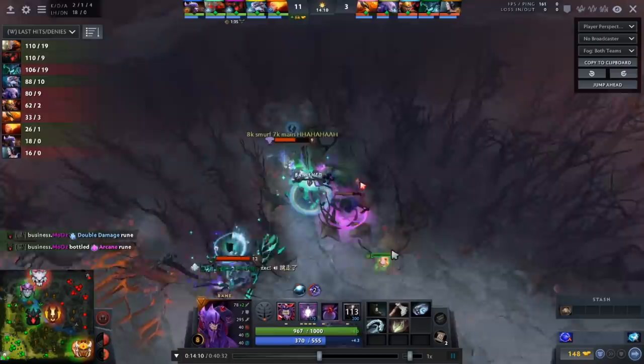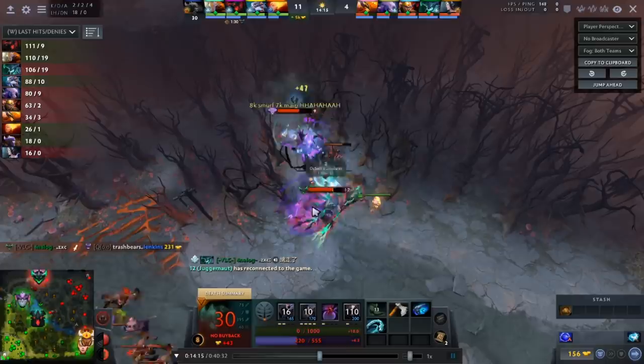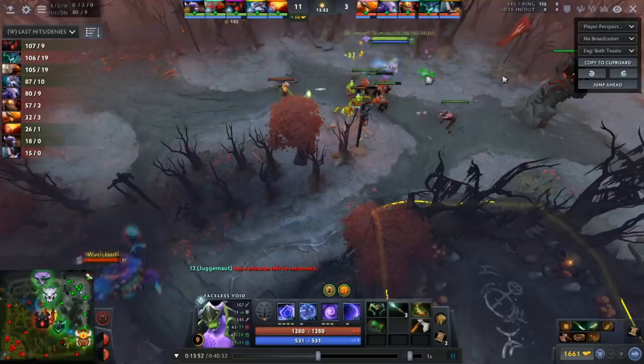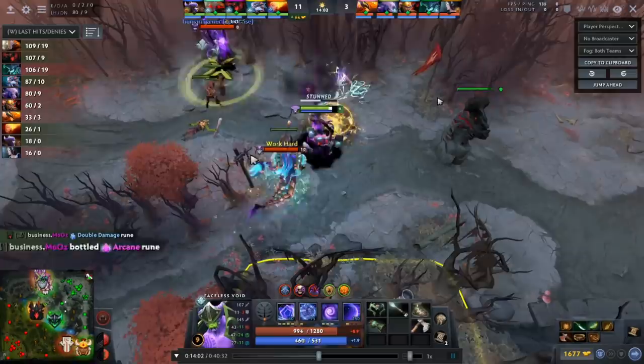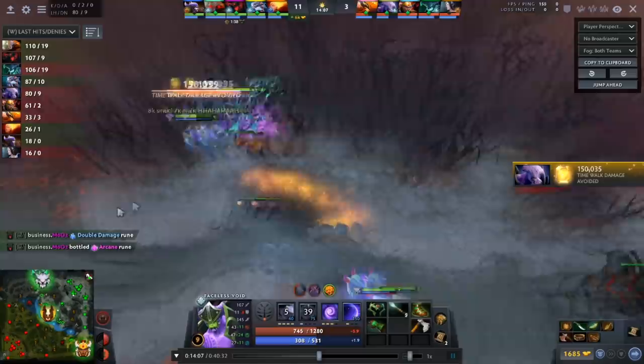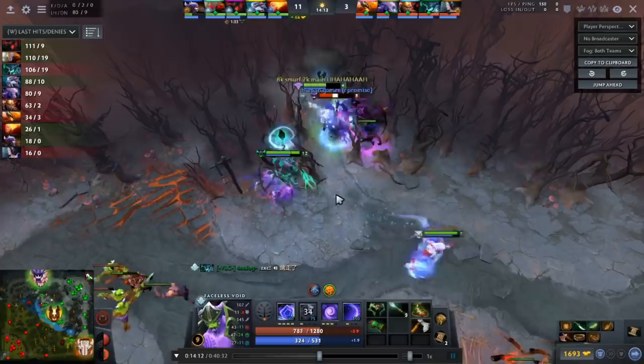Everybody's TPing in. Slardar calls it space. I say, hey, I'm an offlaner just playing position five because I think Quelling Blade is a good item. I was fine making space here, especially because my Juggernaut was disconnected. But look at his camera — it's not even in a position where he's going to see me coming down from the trees, because he doesn't expect anybody to come from there. Look at his spam pings — alt spam pings. He's absolutely malding. And then they come on me. I feel very sad.